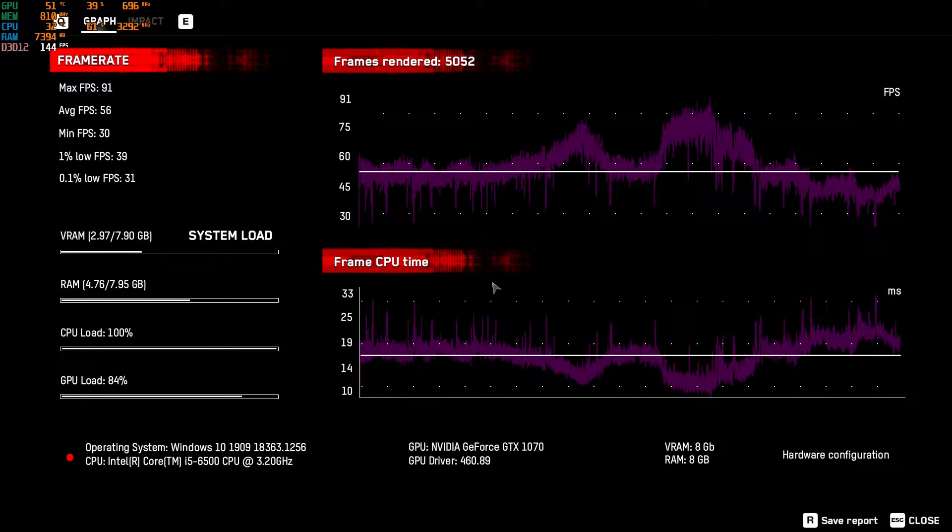That seems to be much better than having the settings at high. What do we get? Max 91, average 56 — so not as much as I thought, we didn't quite hit 60. Minimum 30 FPS, 1% low is 39, and 0.1% low is 31. That's really good, actually — that means the dips aren't going to be too dramatic. You can see our CPU load is at 100%, so the CPU is already going to be a bottleneck for the system.